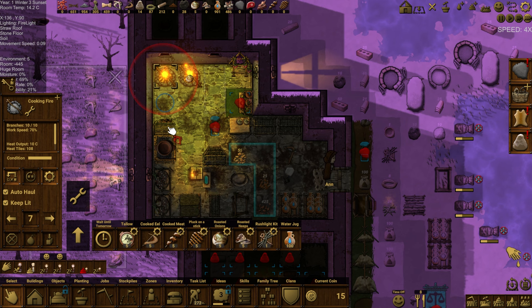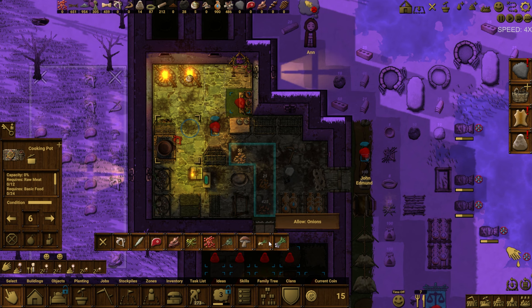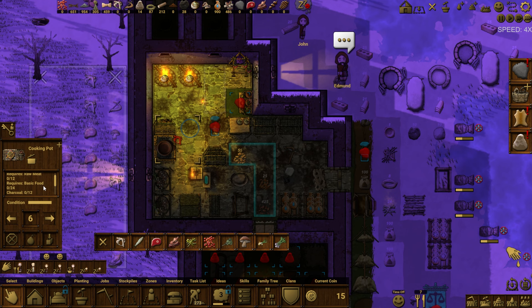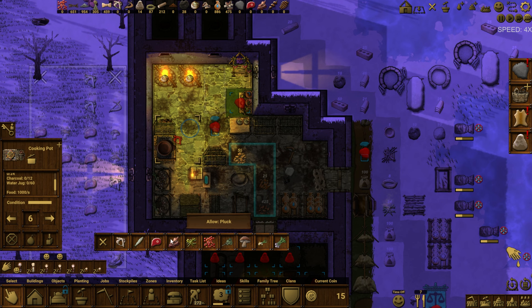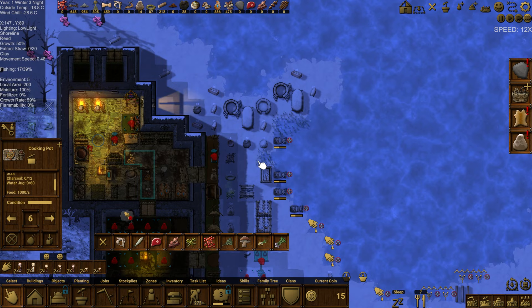Ann is cooking. Looking at the new cooking device — can we move raw meat? Interesting, there are no job orders for this. The cooking pot requires basic food — raw meat, charcoal, and a water jug. You can use raw eel, raw fish, raw meat, or plucked meat, then add any veggies, fruit, or mushrooms. I don't really know exactly how that's supposed to work but we've got it there.